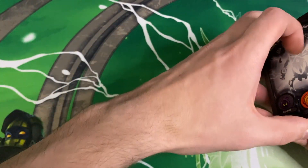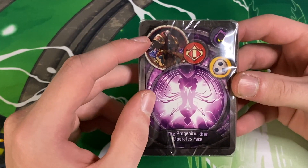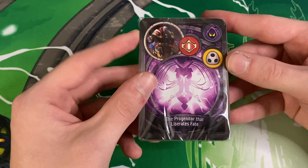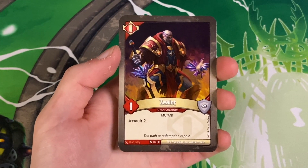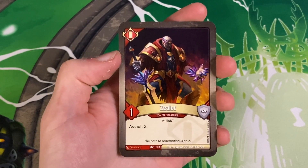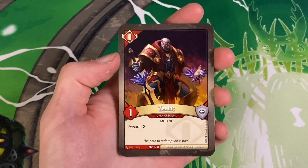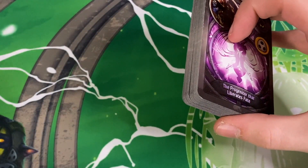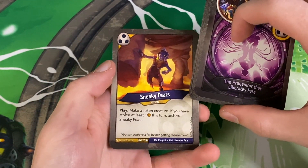Now let's take a look at the Tokens of Change deck and compare. We have The Progenitor That Liberates Fate. The token is Redemption — that's cool. Houses are Geistoid, Shadows. Our token is the Zealot — one power, assault two, no armor but it is a mutant, which can usually create some pretty cool synergies within Redemption. Let's hope for some Koalops, maybe the Vault of Redemption, which I think might be linked to Zealot.